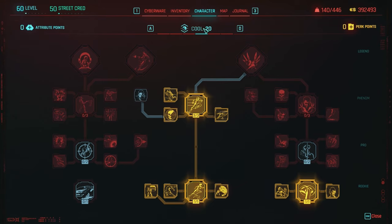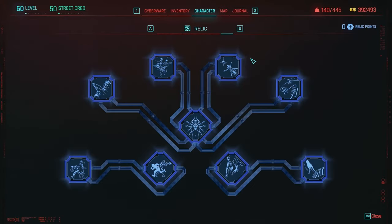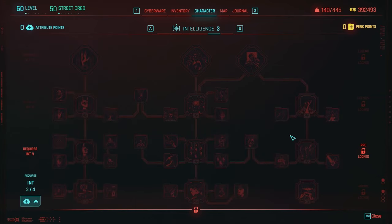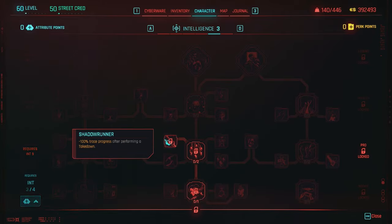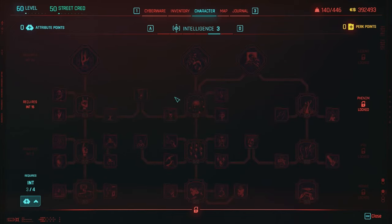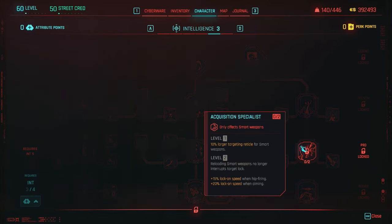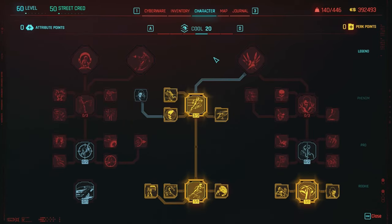If you want to take the 5 points from Cool and 3 points from Body — since you only need 15, not 18 — you could dump those into Intelligence to take advantage of the smart weapons section on the right side. The middle and left sections of Intelligence are about quick hacks and the cyberdeck, which we can't really take advantage of with this build. Honestly, the only perks you'd benefit from are Acquisition Specialist and No Escape, and those don't really matter — so I just poured those points into Cool.